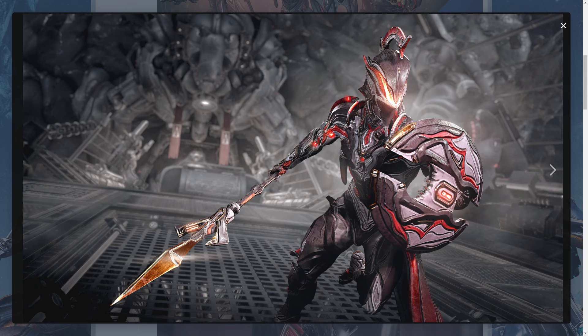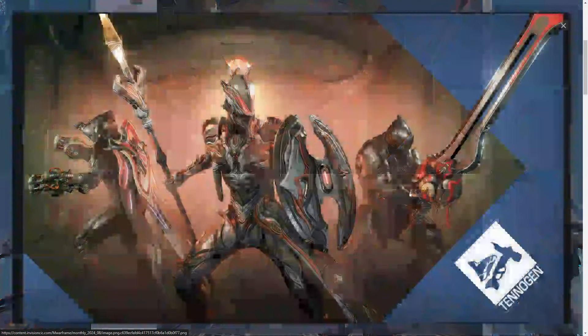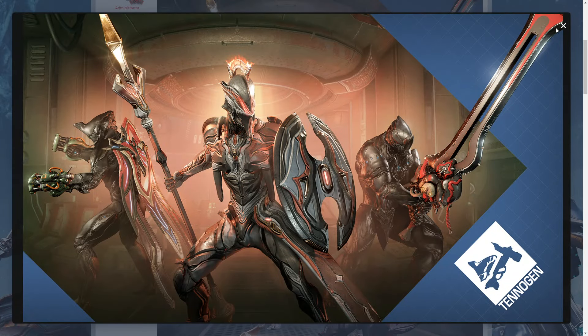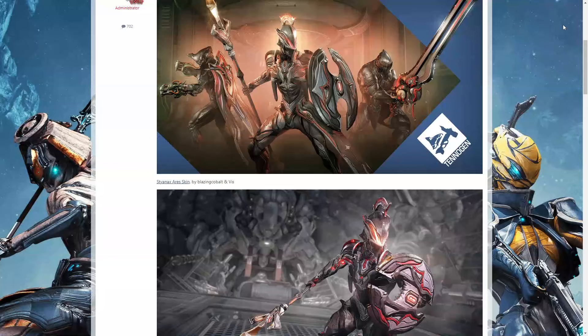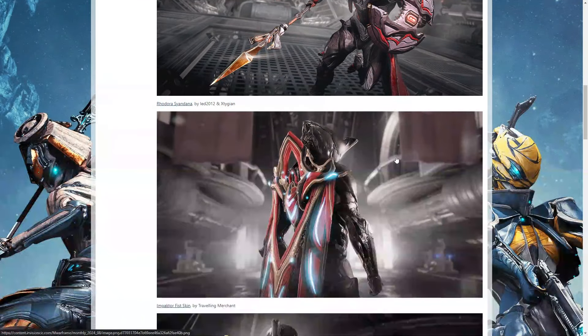I saw this shield and my brain went straight to one thing — it looks like Stanax has stuck his shield inside of Excalibur and just kind of spread Excalibur's chest over the top of the front of it. Kind of weird. I think it's just down to the coloring because they're basically Excalibur's colors. Once you take that aside, Stanax will be getting a TennoGen skin.